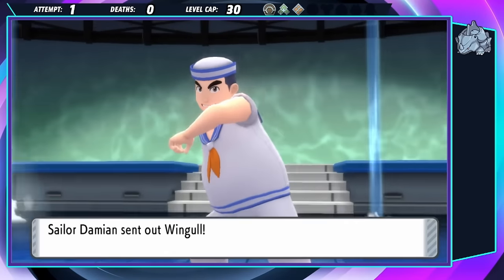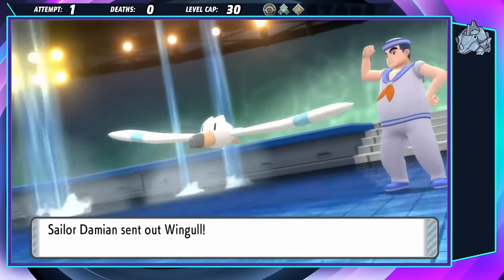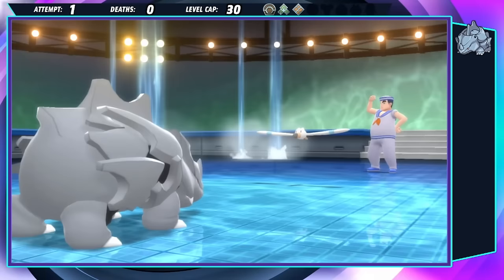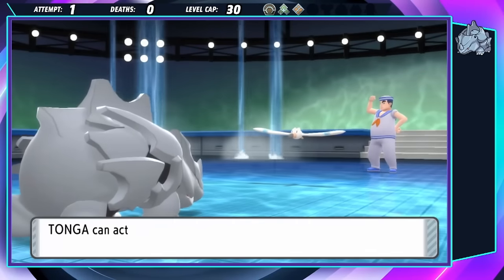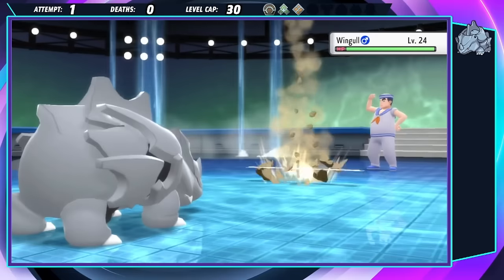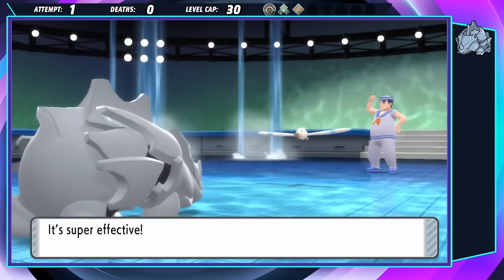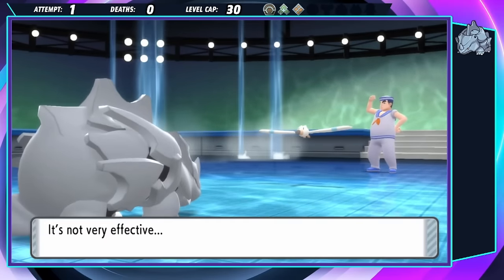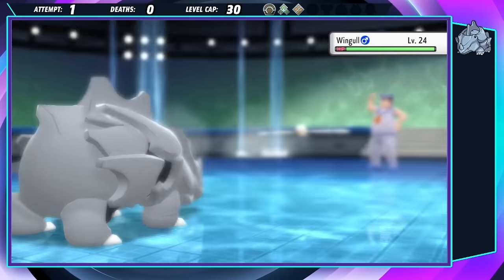The very first mandatory fight is against Sailor Damien, who has two Wingulls. These guys would normally outspeed Tonga and attack with a Water Pulse, but in the very first turn, Tonga's Quick Claw activates, and Smackdown gets rid of the first Wingull. On turn two, we aren't quite as lucky, but all they do is Quick Attack, which lets us get through the first battle unscathed.